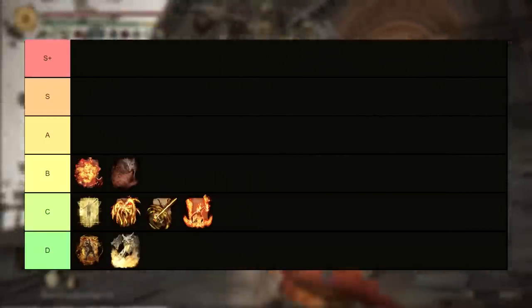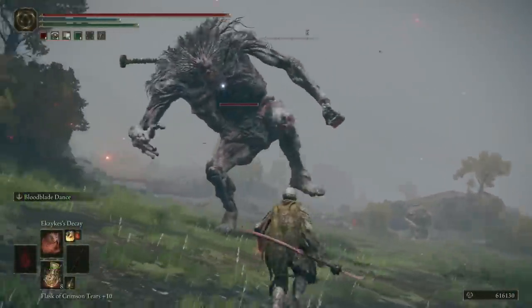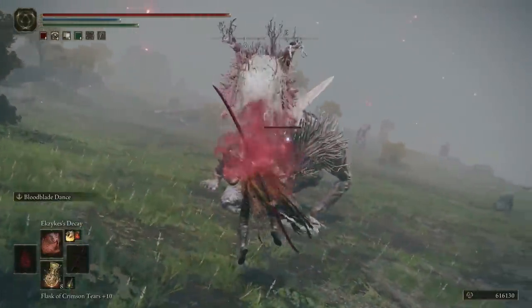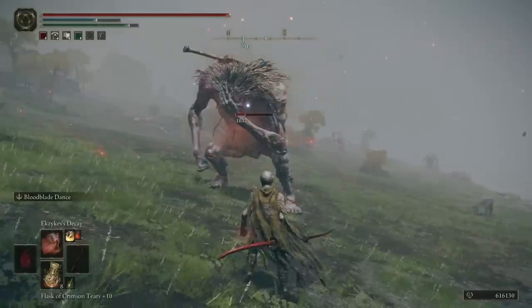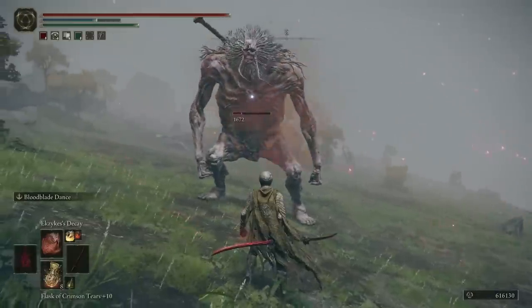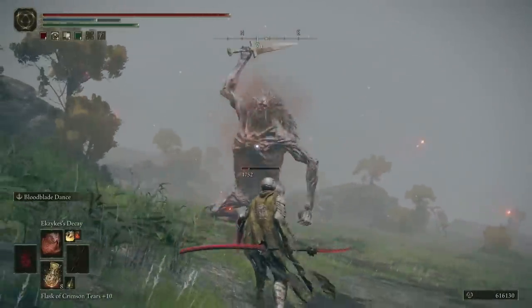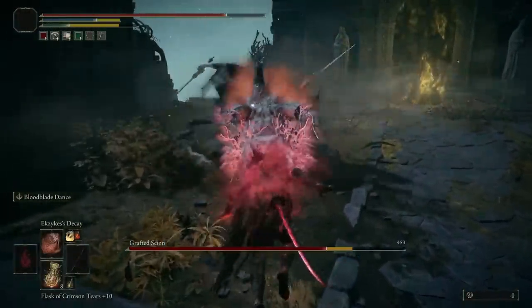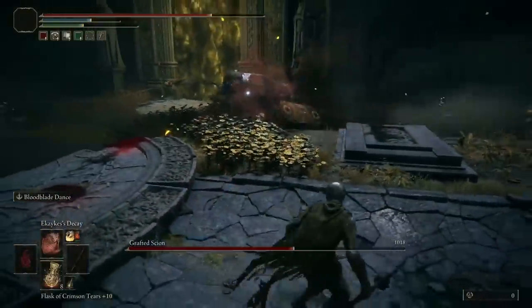After that comes Ekzykes's Decay — the second and final dragon incantation here. This thing does decently respectable damage, can be fired from the air making you a bit harder to hit while you're using it, and most importantly is one of the most reliable ways to apply Scarlet Rot to an opponent in the game, especially considering you don't need to focus your entire build around it like having a Scarlet Rot weapon. It's just sort of there, and you can use it to apply Rot and then move on to the rest of your damage while your enemy slowly ticks down in health with no way to stop it.